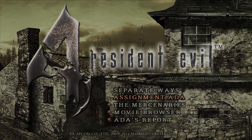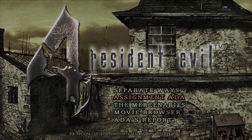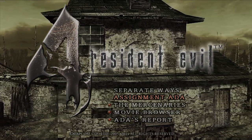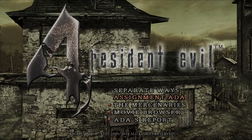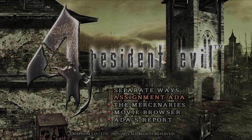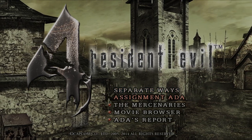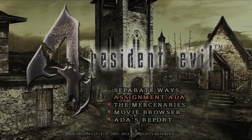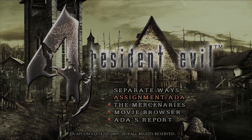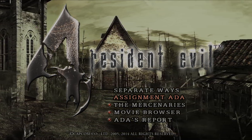Hey guys, welcome back to Resident Evil 4. In the last episode we finished Separate Ways. Now before we pack this game up for another unknown amount of years, we have one last side story to complete. This is actually a non-canon story, but it depicts my favorite version of Ada.